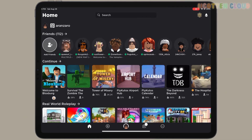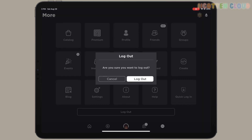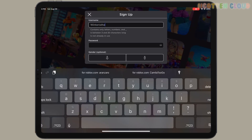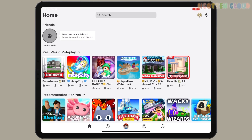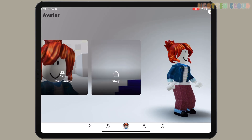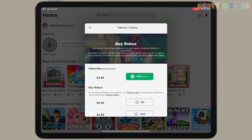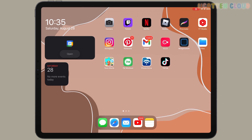Here we are in Roblox and I have you guys on my iPad screen so I can show you that you can do this on mobile. I'm gonna go ahead and sign out of my account. If you do have trust issues with this, you can create a false account, which is what I'm gonna be doing just to show you guys that this will give you free Robux. I'm signing up — I'm gonna verify this account, and as you can see we are in a totally new account with zero Robux.